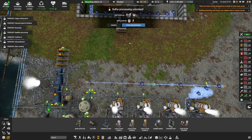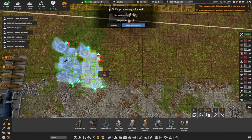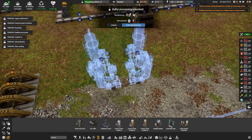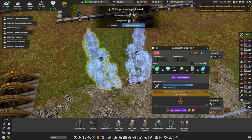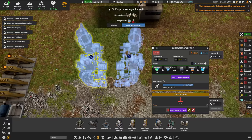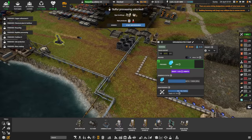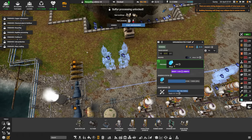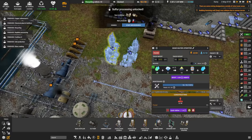Under the oil tree, we got the sour water stripper — it's a sulfur processing technology. We want to put one there and one there. This gives us two new products: ammonia and acid. The ammonia we'll make inside the sour water stripper, which takes the sour water, adds some steam, and gives us back some lovely clean water. That'll hopefully make sure we don't run out of water, because that's getting low again.